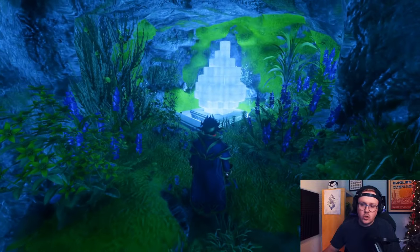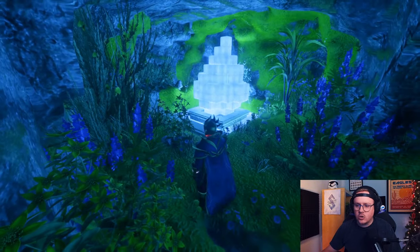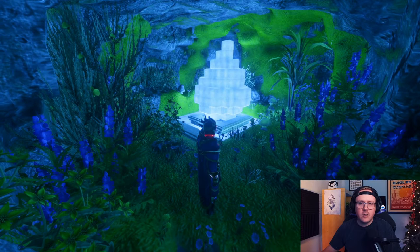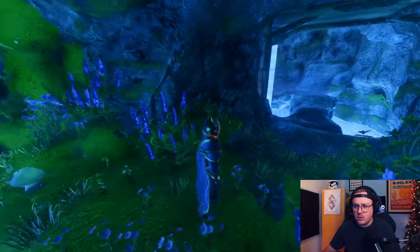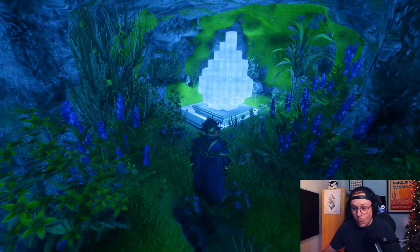Lastly, this is our shrine to the water of life. This giant water droplet hovering in this cave is the source of the water of life in this mountain. You can see this whole room is just overgrown and lush - even though it's in a cave, it's just exuding so much restorative power.